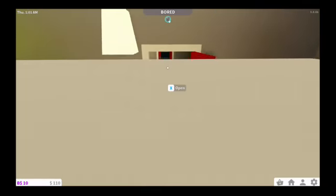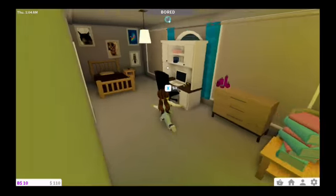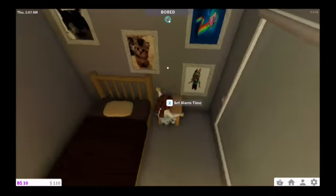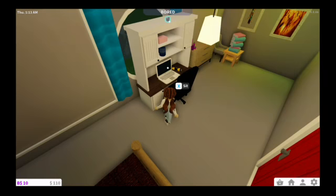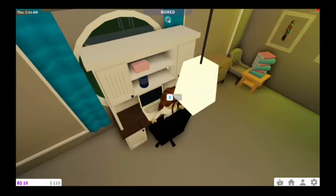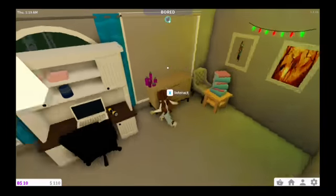And this is my room. Got a Hello Neighbor picture right there, two pictures of cookies, and three pictures of a cat. Got an alarm clock, my bed, and I have a computer, a chair, flashlight, and a desk.